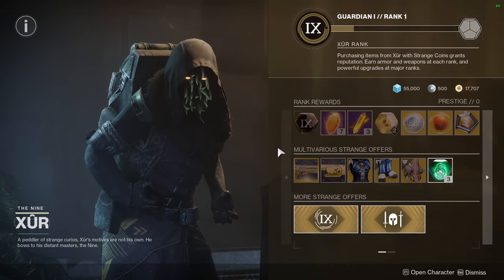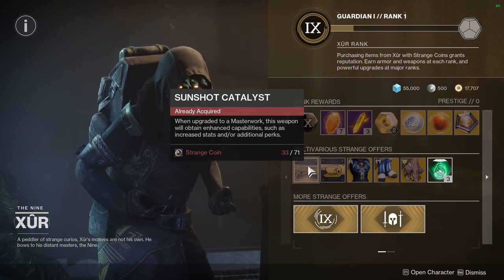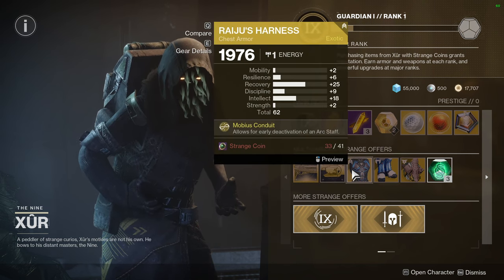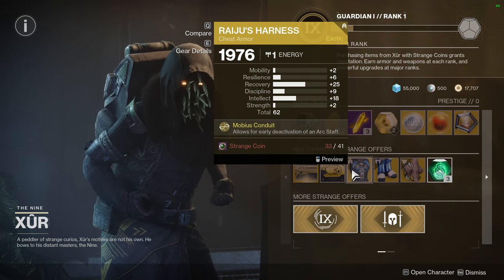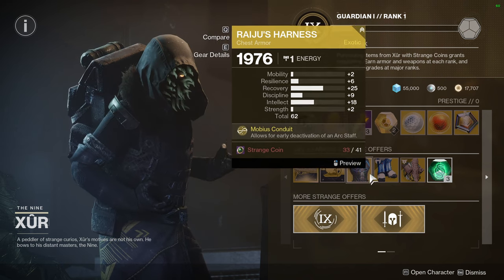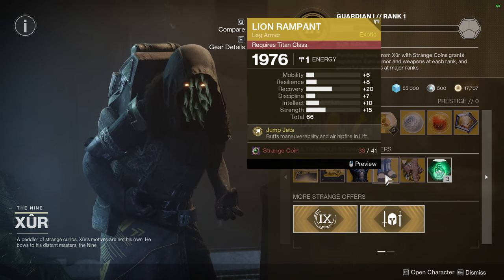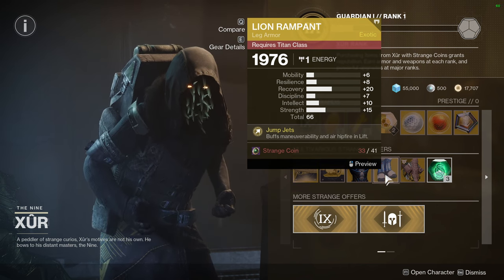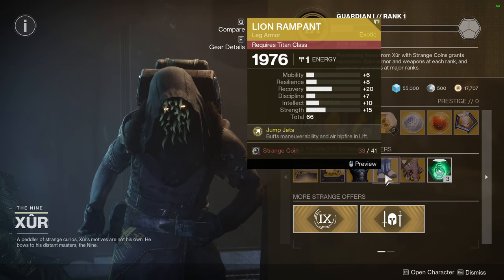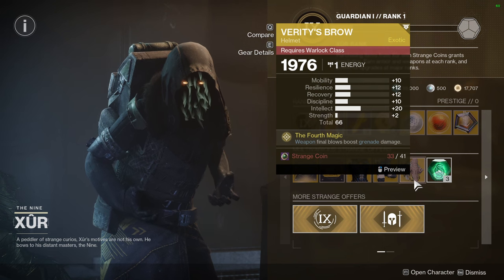The rank stuff I'm not going to go through, but he's selling the Sunshot catalyst, which is cool — I already have it. The Joten catalyst — again, I already have it. For exotics we have Raiju's Harness with 25 recovery and 18 intellect, which is pretty decent, actually pretty wild. Lion Rampants — not the worst I've seen; bump the resilience up with a +10 masterwork and you'll have a 20 and a 22. And then Variks' Brow with mobility at 10, which I'm not a big fan of.